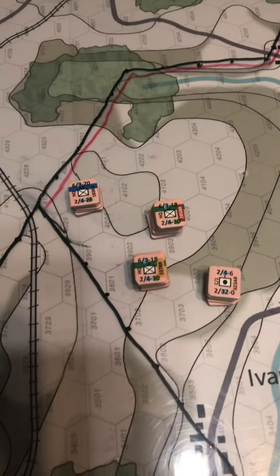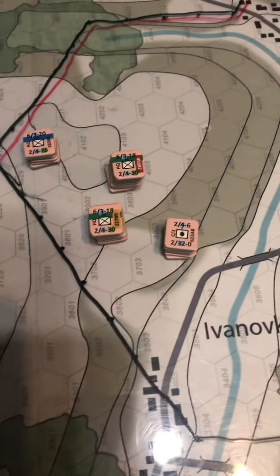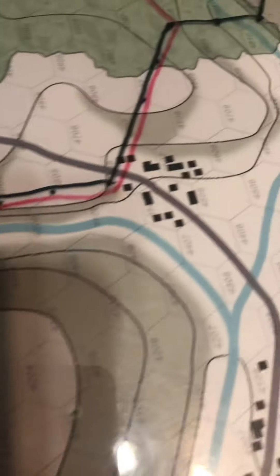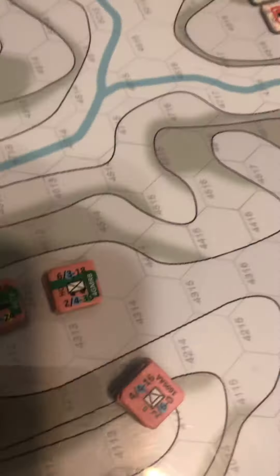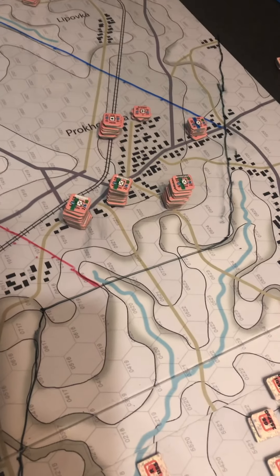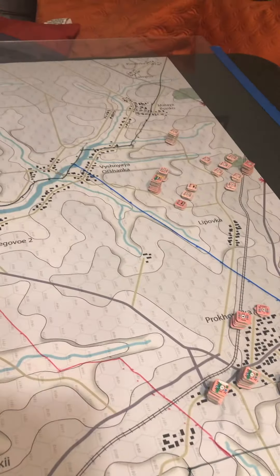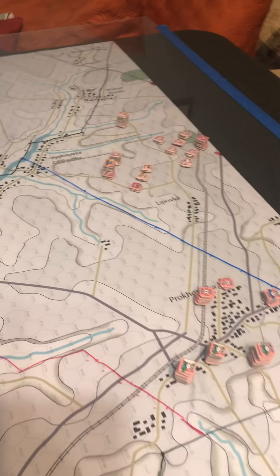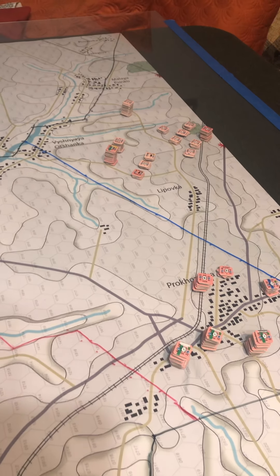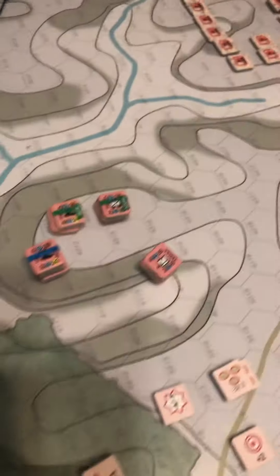I haven't set up yet, but these are the hexes or areas that correspond. For example, this unit here and these units here are going to set up from this red line inside this black zone. Then we have the other group up here — the 9th Guard Airborne, which sets up in that second red zone. And then we have the 5th Guards Army and 5th Guards Tank Army reserves way in the back, and some of those I'm going to be able to attach to the units up front.